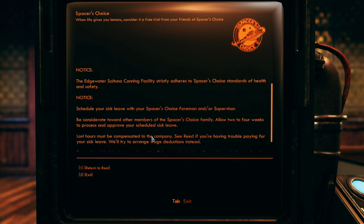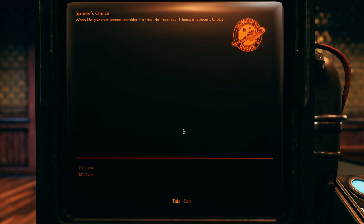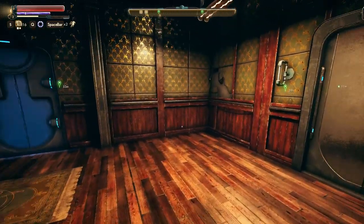Terminal log: 'The Edgewater Saltuna Canning Facility strictly adheres to Spacer's Choice standards of health and safety. Schedule your sick leave with your foreman. Allow two to four weeks to process and approve your scheduled sick leave. Lost hours must be compensated to the company. Work invigorates the spirit. Sickness in the body reflects sickness in the mind and sickness in the character. If you find yourself falling ill, it may be time to schedule a meeting with our local vicar.' Fascinating.